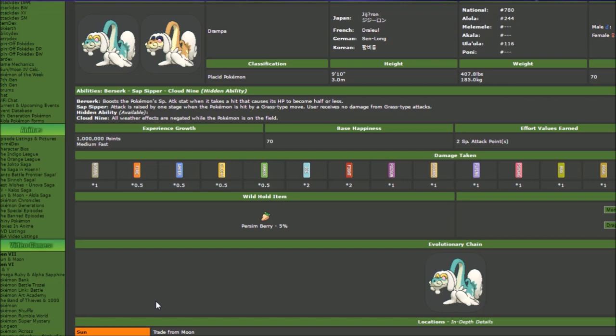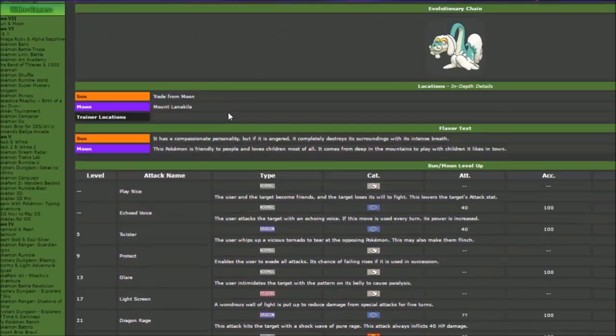Looking at Serebii, we already see the new ability Berserk: boost the Pokémon's Special Attack by one stage when its HP drops below half from an attack. The key thing with Berserk is that if you take Toxic damage, Leech Seed, or some kind of indirect damage and it drops you below half, that will not activate Berserk. Also, you can reuse Berserk over and over again — if you get back above 50% HP, it can activate a second time, giving you a really high amount of scaling damage.